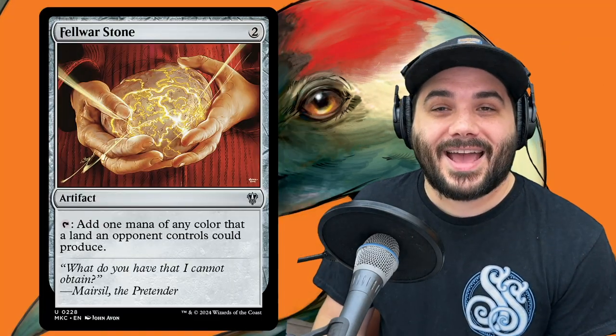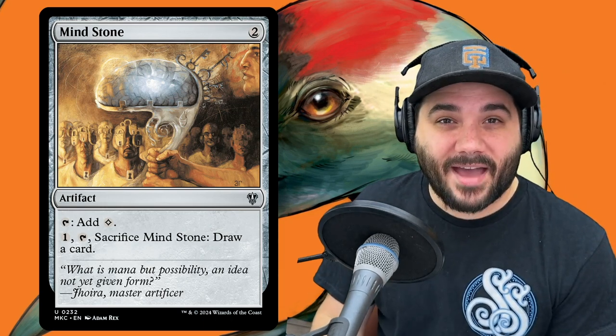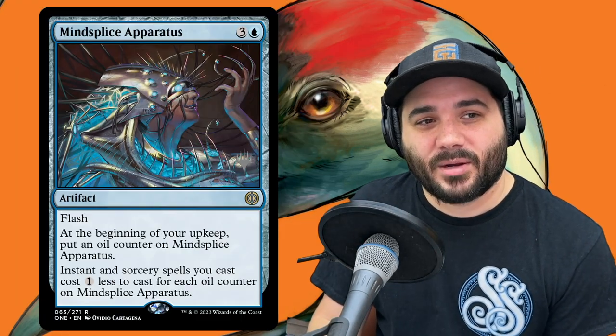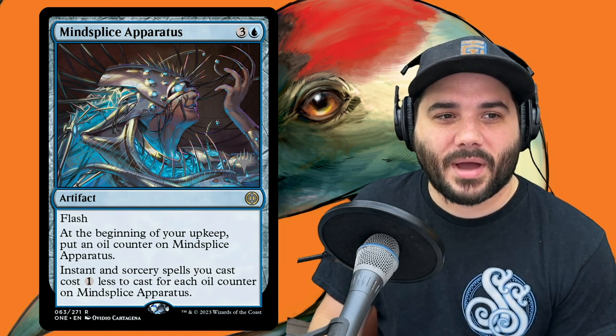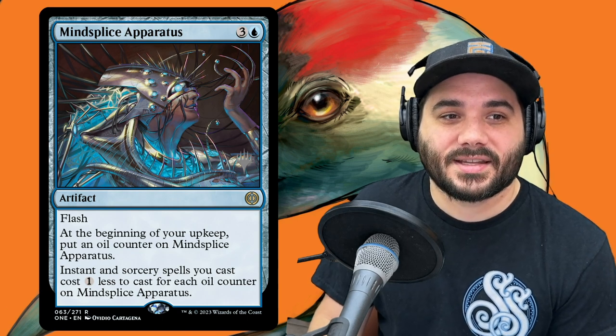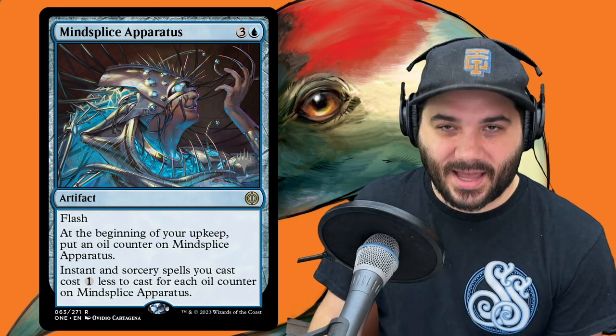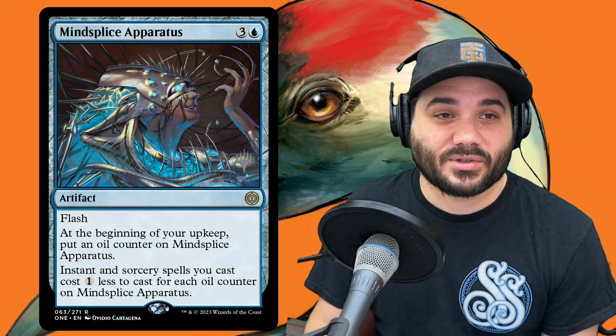Next, Fellwar Stone — adds mana of any color that a land an opponent controls could produce. Then Mind Stone — costs 2, taps for colorless, and you can pay 1 and sacrifice it to draw a card. Next, Mana Splice Apparatus — 3 and a blue with flash. At the beginning of your upkeep, put an oil counter on it. Instant and sorcery spells you cast cost 1 less for each oil counter on it — a great way to reduce costs for our instants and sorceries down to single pips. And Sol Ring — taps for 2, costs 1. Best card in the game.